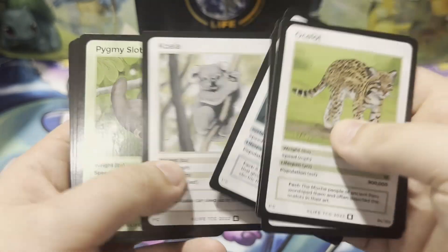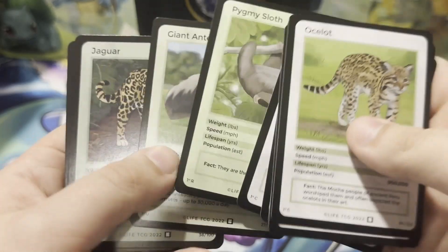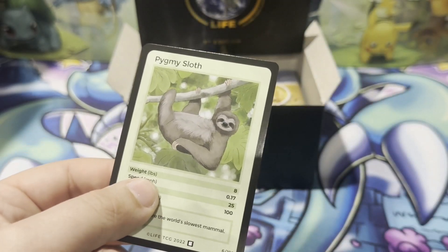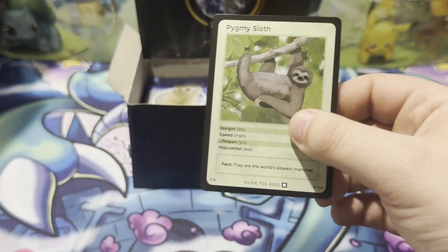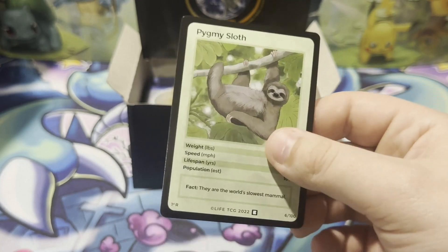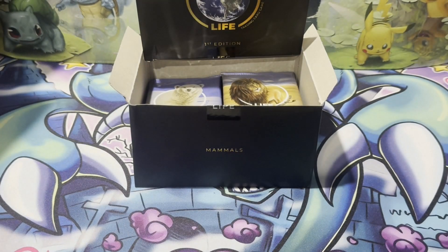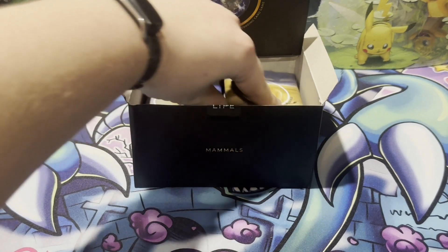Ocelot, rabbit — we got another pygmy sloth right there. I'll take it, sleeve off that sloth, as I'm a big fan of sloths. Looking for that sloth holo — if I get a sloth holo, call me happy. I'm gonna quit the channel, we're gonna retire if we pull a sloth holo.